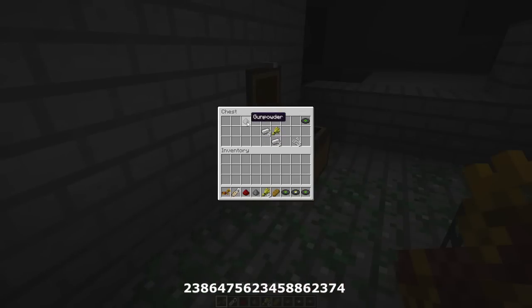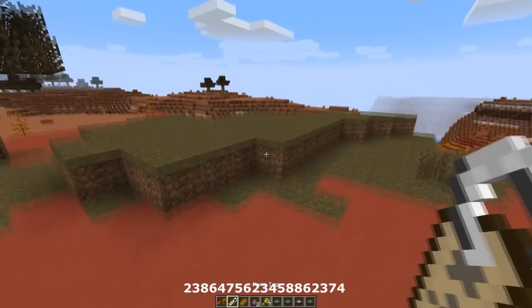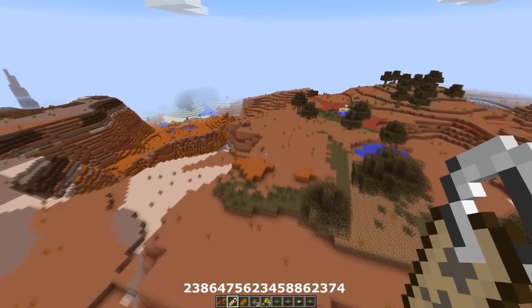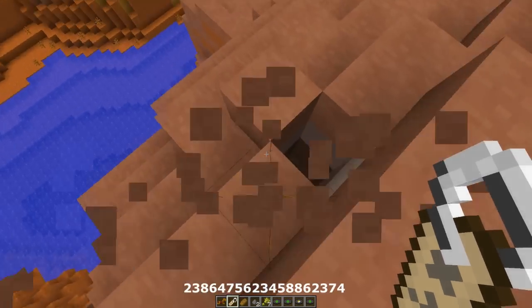The second chest has a name tag, golden horse armor, more gunpowder, and iron ingots — really good for making powerful tools straight away without having to grind for iron. It's always fun to find iron already smelted and ready to use. This is the first mob spawner. There's another one not too far away — you turn right from spawn, come to this spawner, and then right behind it at an angle there's another mob spawner.